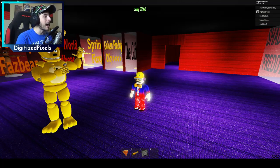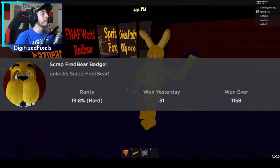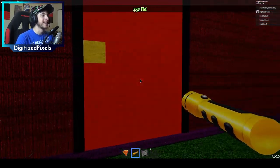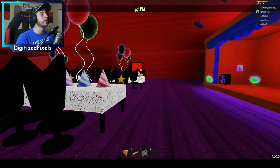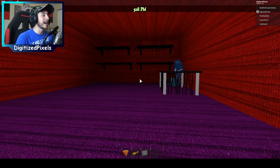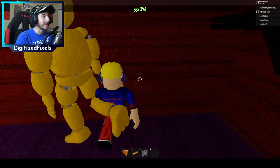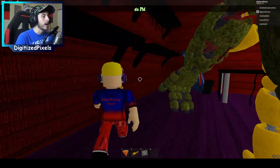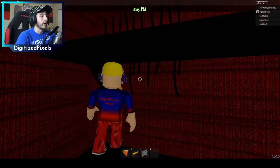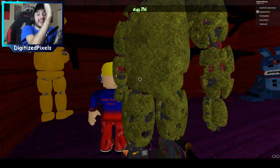The next one is going to be called Scrap Fredbear. To get Scrap Fredbear, go back into the map and back into the pizzeria. Head to this door — I think it's the parts and service room. When you're inside, go to this corner. I was literally just hugging this corner and I got the Scrap Fredbear badge somehow. I'm not entirely sure what triggered it, but just hug that wall and you should get it.